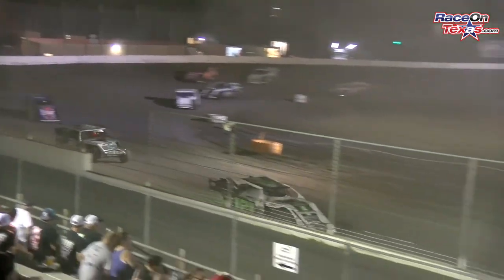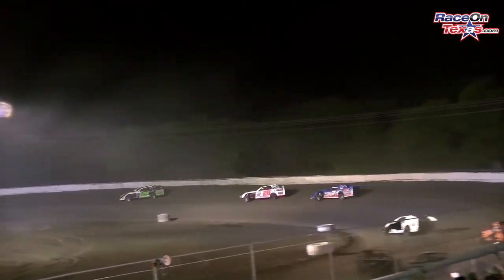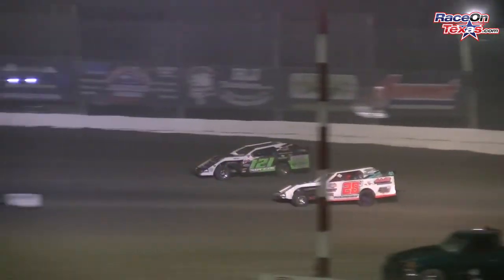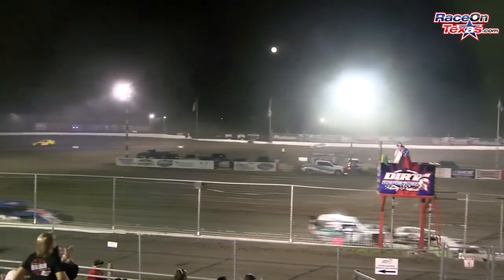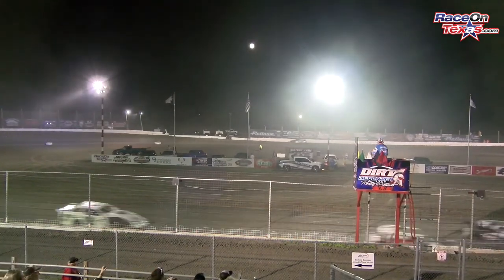One more time around for the 121 of Bobby Ruffin. There's definitely something wrong with that car — he's definitely off the pace. Let's see if the 28J of Justin Neighbors can get a good run underneath him in turn number 3. It's going to be a good battle for the win out of turn number 4. Who will it be? The 121 of Bobby Ruffin! Second, 28J Justin Neighbors.